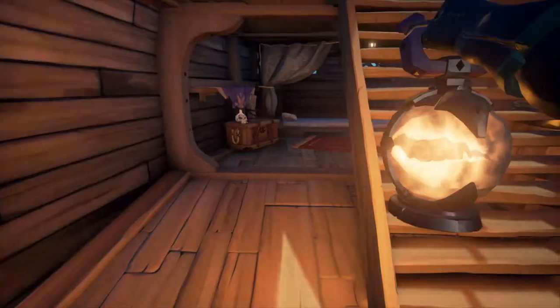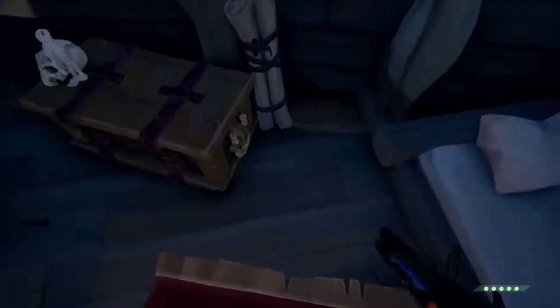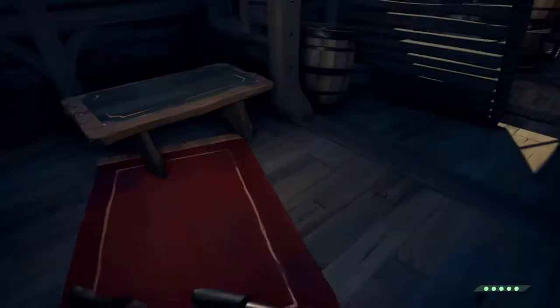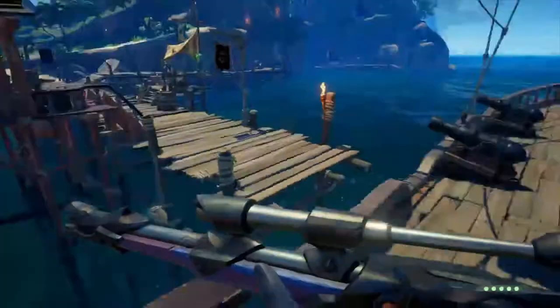This is a spot I found and I don't know if anyone else has found it — let me know in the comments if I'm not the first one. I was exploring the ship and thought this was a good spot. You want to get yourself in the corner by these maps and look right here. I would recommend brown or black. I've not seen anyone else use this spot and I think it would be pretty good. I haven't used it in battle yet because I recently found it.